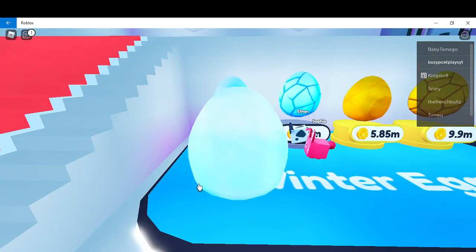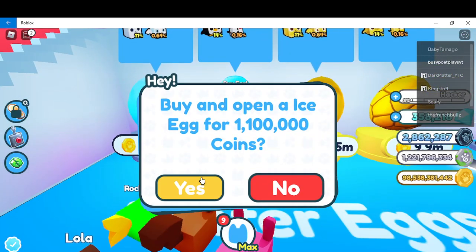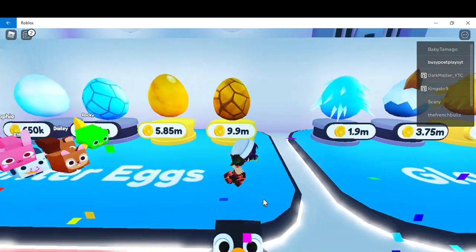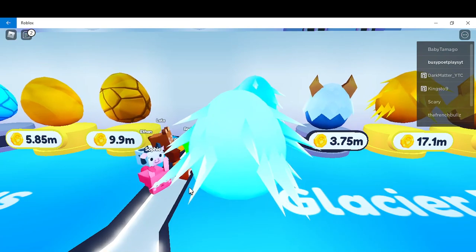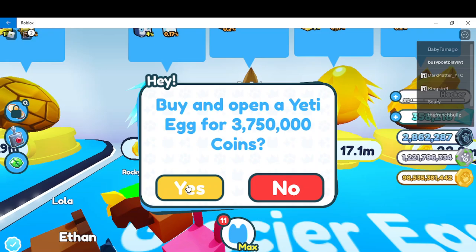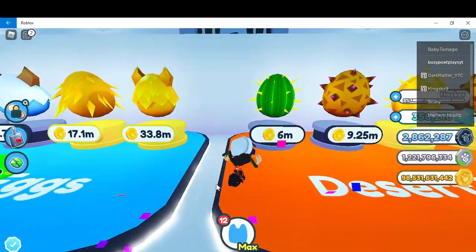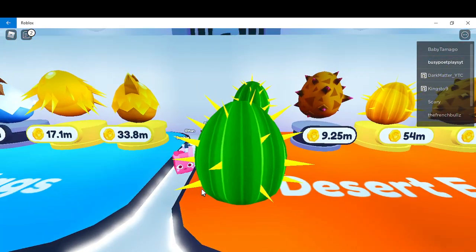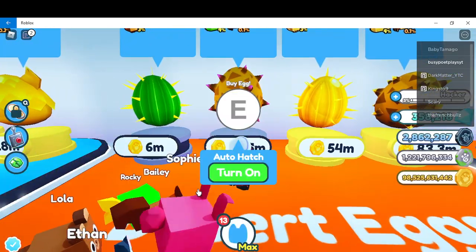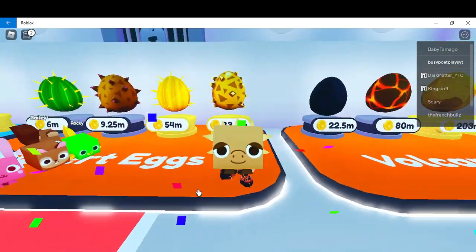And open the snow egg. We got a deer. We got a penguin this time. And a snow squirrel. Penguin. Desert cat. Sand turtle.